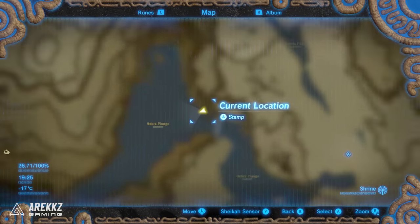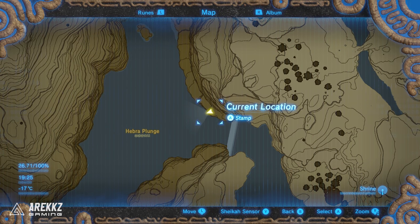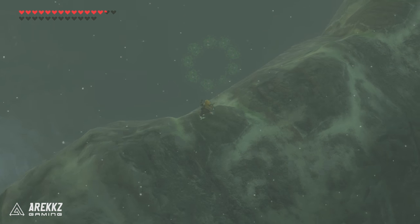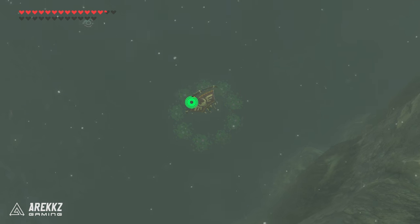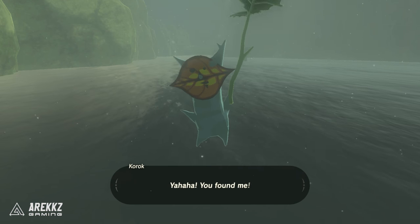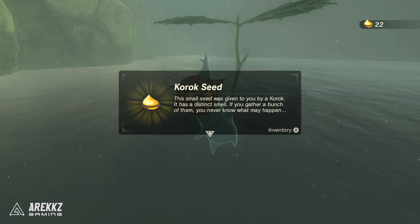Next up, taking a little bit of a detour going back over to the east — you want to go to Hebra Plunge and go all the way over just by the waterfall. Stand on this ledge looking down into the lake and you'll see another ring of lily pads. Drop inside — you can glide over the top just to position yourself correctly, then let go of your glider, fall in, and that is your next one.